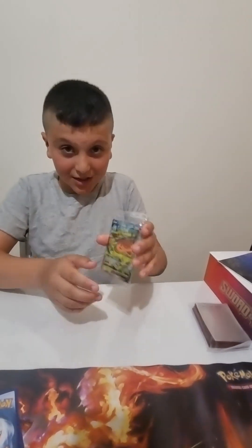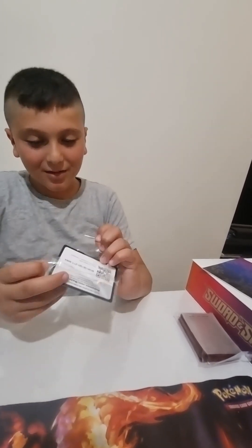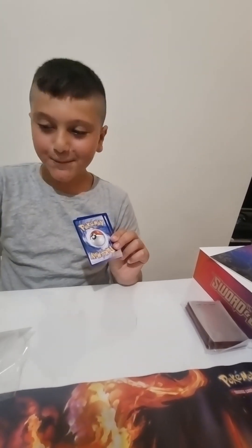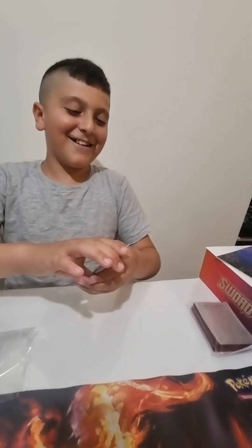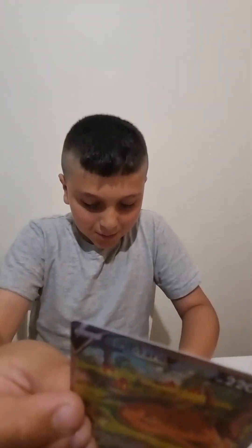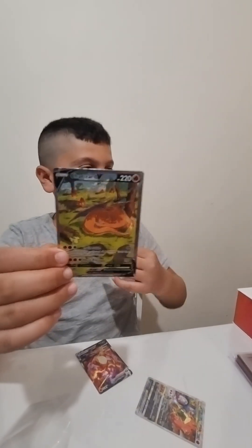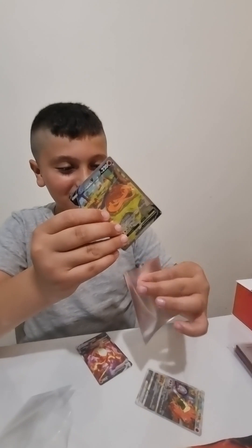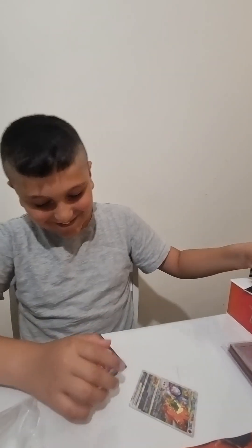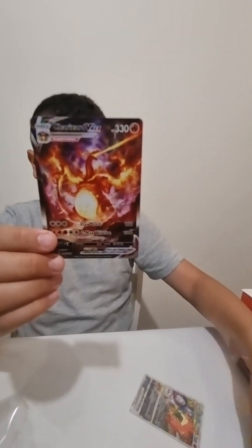Okay, now we are on to the Charizard — whoa, this artwork looks really sick by the way. Whoa. No way — okay, we got a Charizard V, it looks so cool! Oh, I'm dropping the cards, I'm so excited right now, my hand's shaking — I have to sleeve it so quick. It looks like Charizard burning down the whole forest. We got Charizard V, VMAX — this looks so cool, it's just like the play mat right here. Whoa.